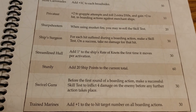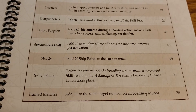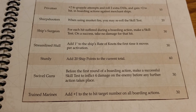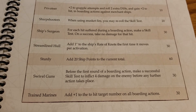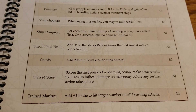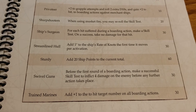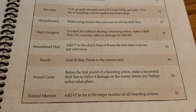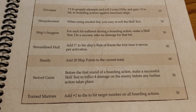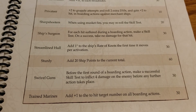Last but not least, another 30-pointer — Trained Marines: add one to the hit target number on all boarding actions. A whole lot more boarding utility. If you're building a more aggressive fleet, trying to get in close and win through direct action — boarding multiple ships — this is a good one to consider. It's a static ability active all the time, and anything you can do to make boarding better for you while making it more difficult for the opponent to deal with you is valuable.